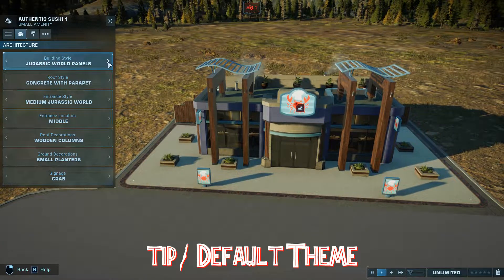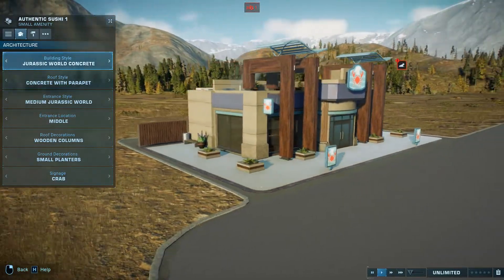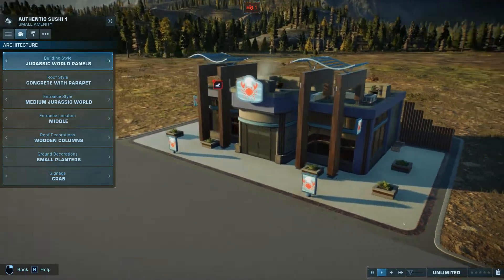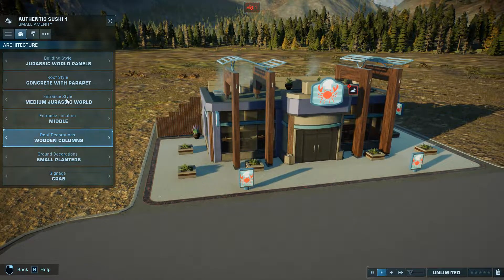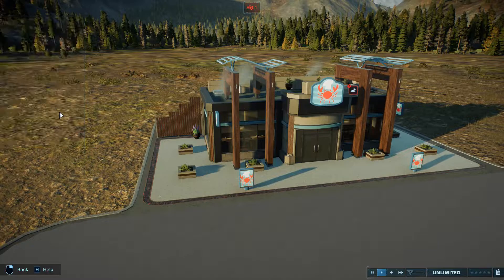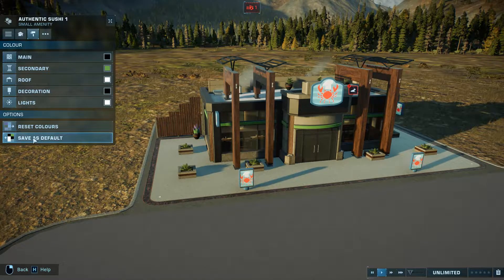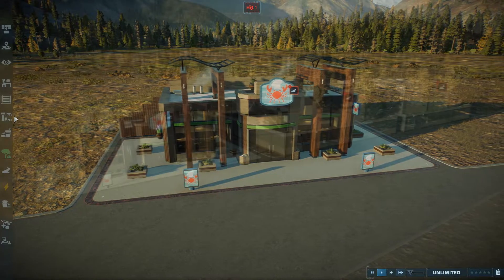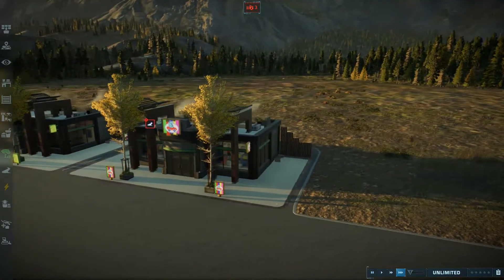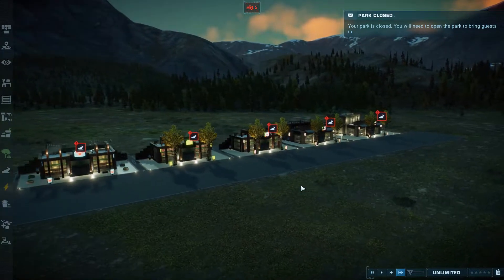Tip number one: default theme. Consider what sort of primary design you want for your amenity buildings. If you want something heavy on colour, use the Jurassic World panel design which gives you the most colour from the outside. If you want something retro with an ancient style, use the Jurassic Park concrete. For something clean and simple but a bit bland, go with the Jurassic World concrete. Use the set default control in the colour selection area so every amenity you create uses the exact same colour selections, speeding up your designing considerably.